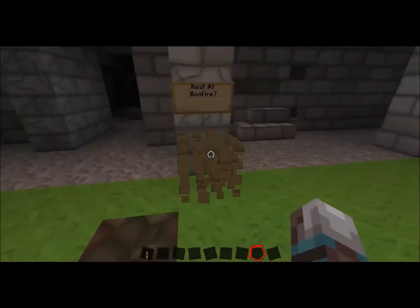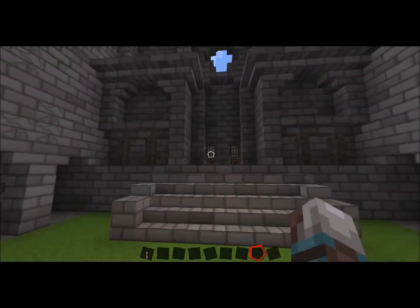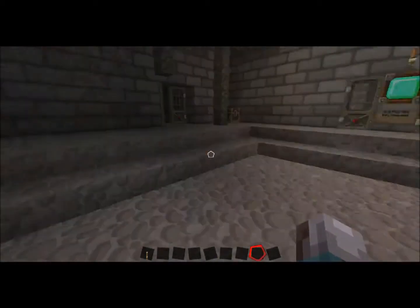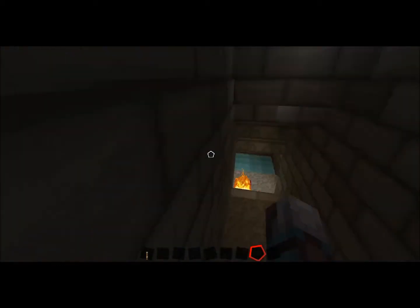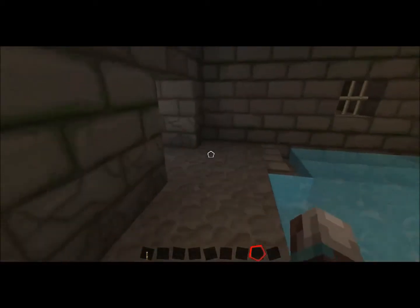I haven't put in any enemies yet because I still haven't done the command blocks or anything either, so no teleporting yet. It's a work in progress and I have no idea how to do this. I want to do this all in vanilla, which is kind of hard to say the least, with just command blocks and regular enemies.